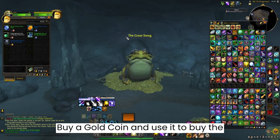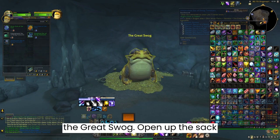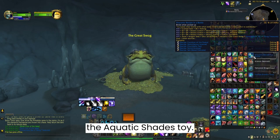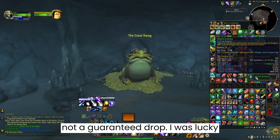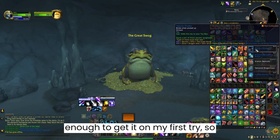Use the gold coin to buy the immaculate sack of Swag treasures from the Great Swag. Open up the sack and cross your fingers in hopes you find the Aquatic Shades toy. Although it has a high drop chance, it's not a guaranteed drop. I was lucky enough to get it on my first try, so good luck!